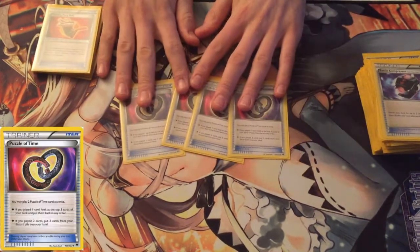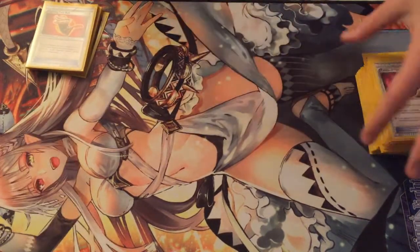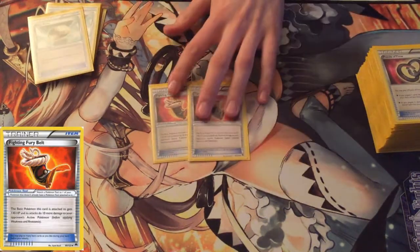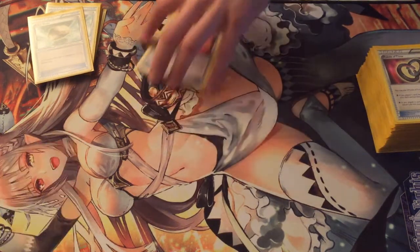Four Puzzle of Time — so good. I always use four Puzzle of Time late game. It'll just win you games. You can get like two VS Seekers back if you want. Two Fighting Fury Belts — this way you can put it on your Joltik and they can't Sky Return for the knock, because that always really feels bad.